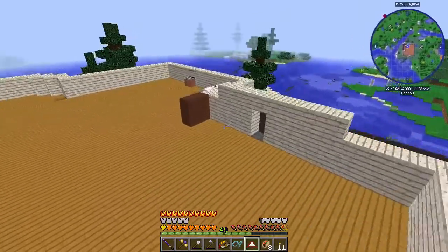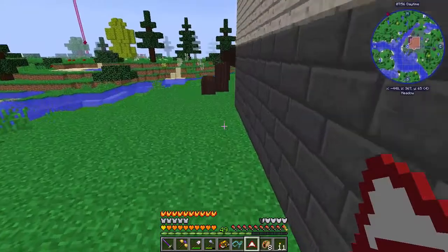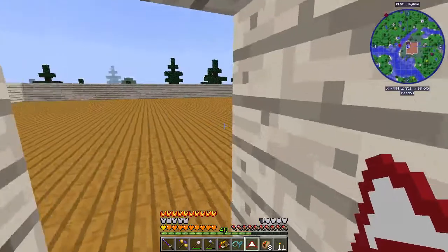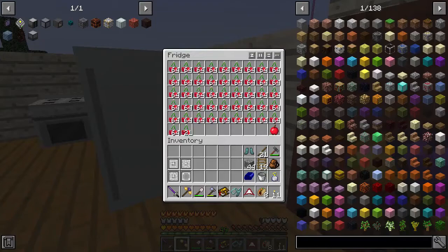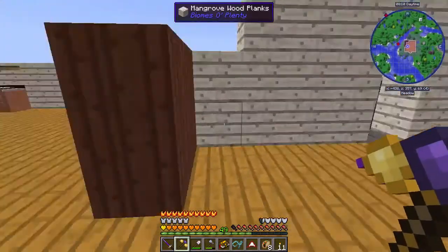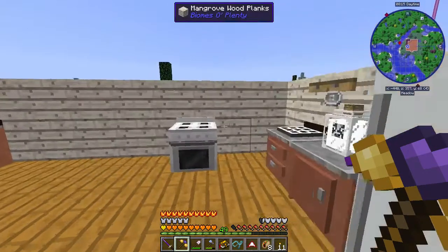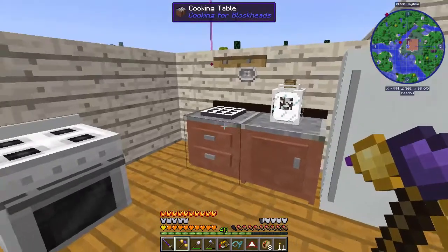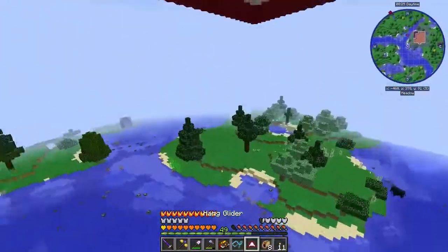We just need to start getting some stuff together — figure out what rooms we want and all that. Also, all this cherry wood gave us a lot of cherries. There's an upgrade for the fridge that will let us make slushies, and cherry slushies are something we can make pretty easily, so we'll get to that soon enough.